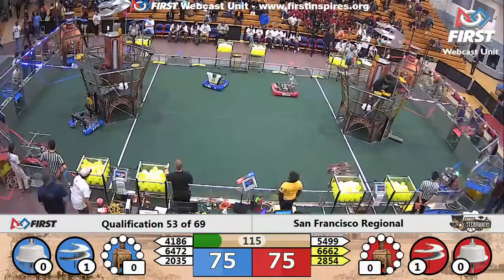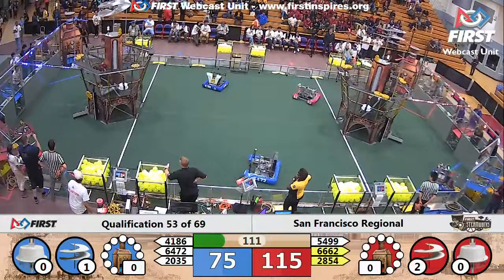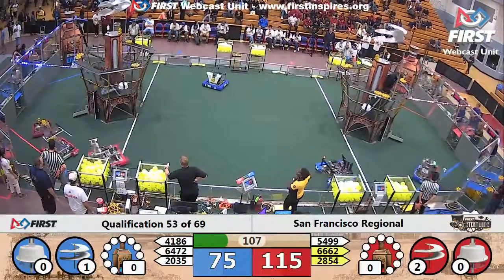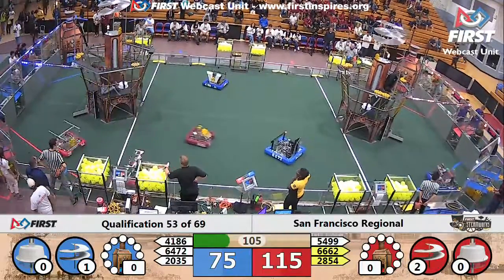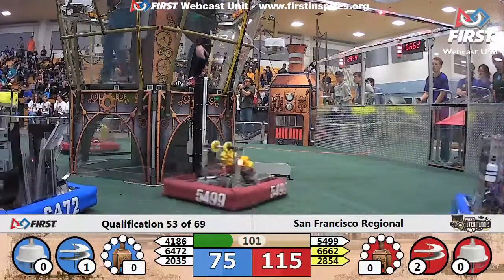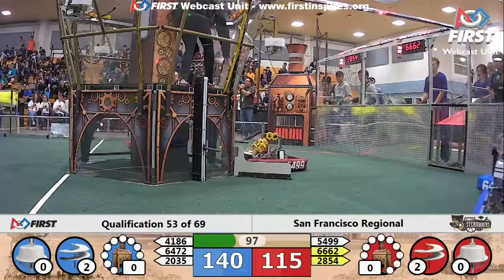Both teams are scoring that autonomous gear successfully, and now looking to get their second rotor on the move. Red Alliance has their second rotor going, pulling ahead into 115. Very carefully, that pilot has grabbed that next gear, and they're getting their second rotor up and running on the Blue Alliance airship, bringing these teams back to neck and neck at 115.